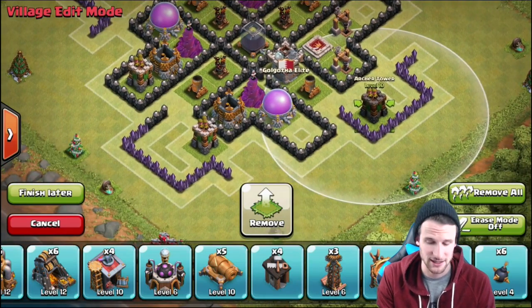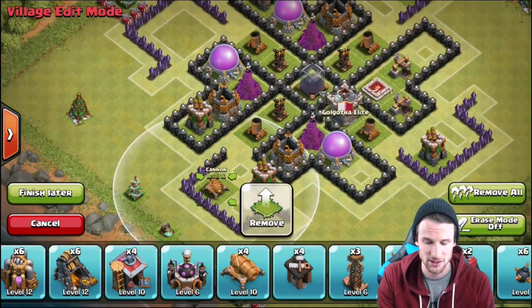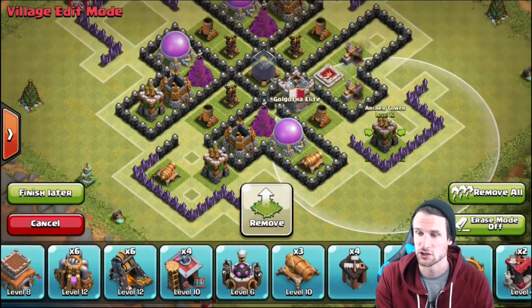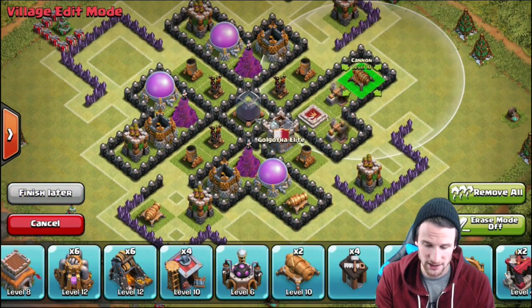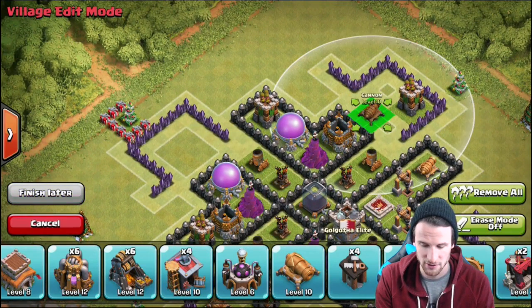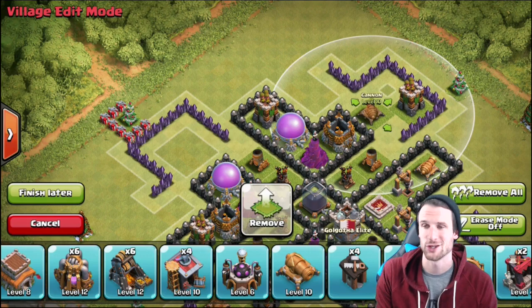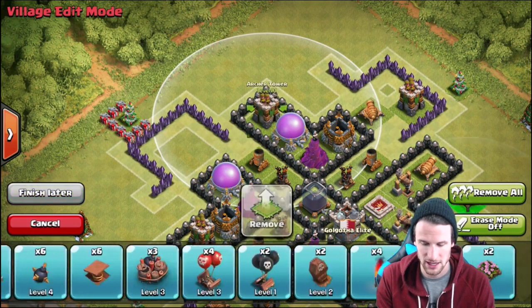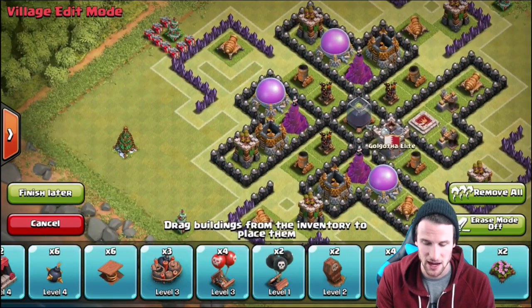Now we're going to bring in our cannons. You can see it goes archer, cannon, archer - then we're going to throw a cannon right here, cannon, archer, cannon right here - we'll scoot that over - and then archer, and cannon right up here, and then it heads back around to that archer again.